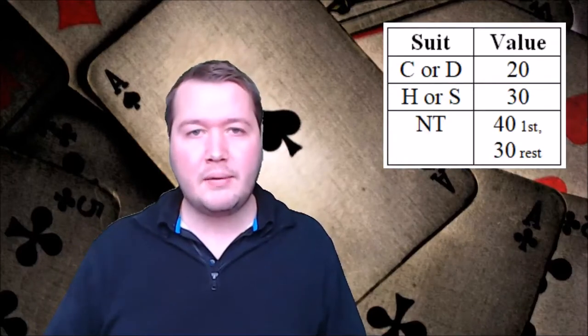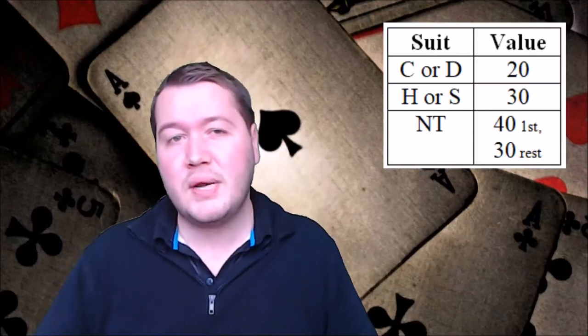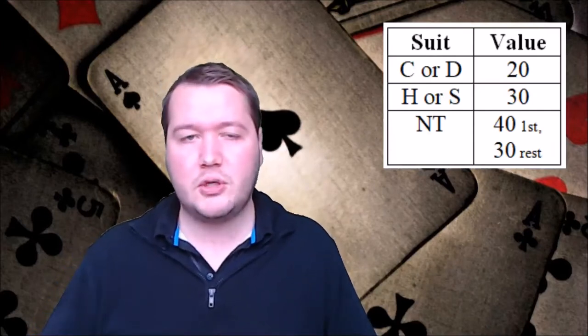If you're in a minor, you get 20 points per trick above the reserve of six tricks. So if you bid to one club, you're already assuming you're making those six tricks, and you get the trick value for any trick past the first six - 20 for making one, 40 points for making two, and so on. For a major, you get 30 points per trick. For no trumps, you get 40 points for the first trick and then 30 for subsequent tricks.